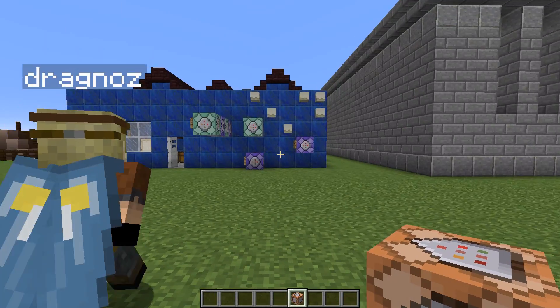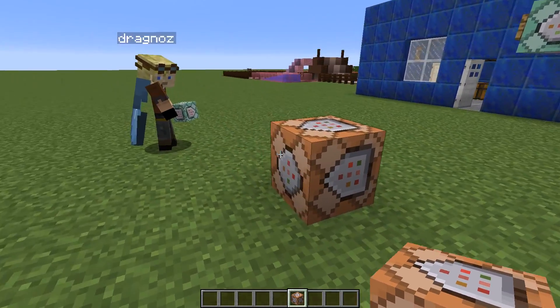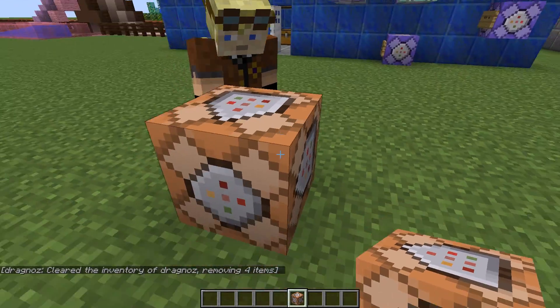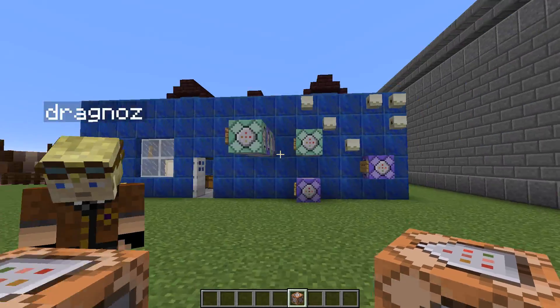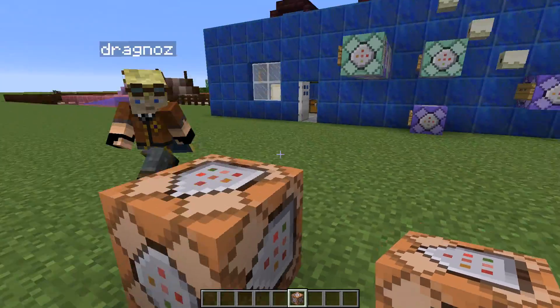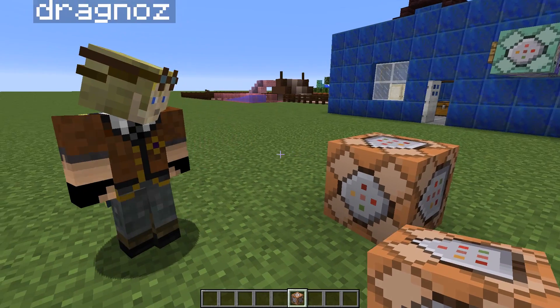One of the questions I get asked a lot is about command blocks. We've had these command blocks for a long time and I can kind of use them — they're quite easy. But now if we open them up we've got a lot of new buttons in there, and they also seem to be different colours. In 1.9 we've had a complete and utter overhaul in how they actually function on the outside.